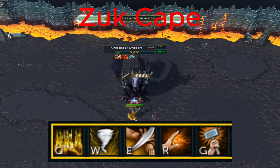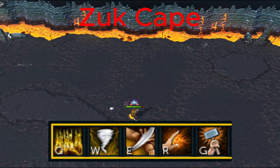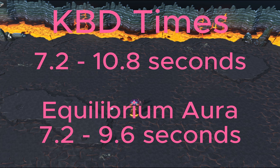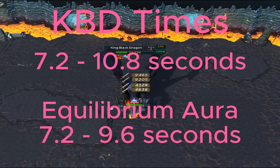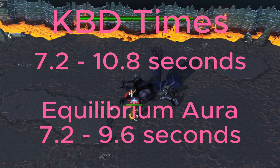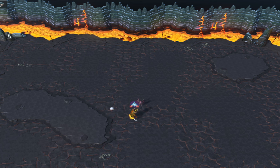Players that do have the Zuck Cape, you will want to put Overpower, Hurricane, Sever, Punish, and then Assault on your action bar. Doing so should average you between 7.2 seconds up until 10.8 seconds with no Aura. While using the Equilibrium Aura, you will still get the minimum of 7.2 seconds, but your maximum will decrease to 9.6 seconds on average. With no Aura, if it was very, very perfect — in fact, I averaged about 4 kills an hour — I was getting that 7.2 seconds. King Black Dragon has pretty low health and his defense is like butter; you just go through him completely.